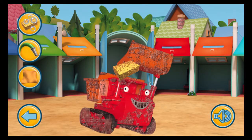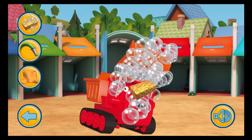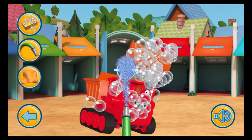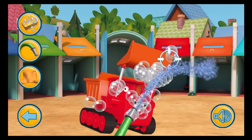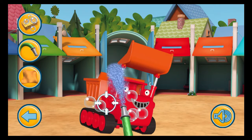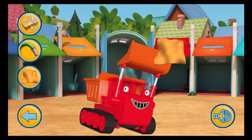Touch the sponge button to get some soap suds. Use your finger and move it over the character to make lots and lots of bubbles. Touch the hose pipe button to spray some water. There are still some bubbles to clean off with the hose. Touch the cloth button. Use your finger and move it over the character to make it shiny.